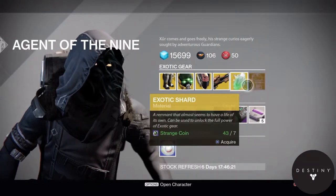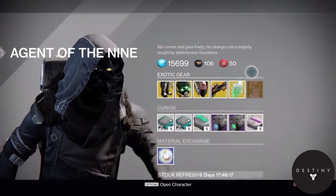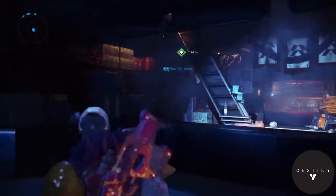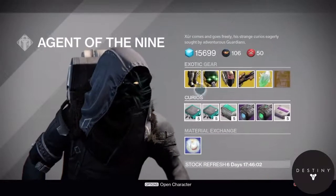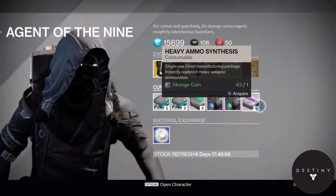He also has an exotic shard and some heavy ammo. I am going to be doing a video on exotic engram openings, so be sure to look out for that later on. This is pretty much it for this week's Xur. I guess this stuff is alright, but I've got all this stuff already so I don't really need any of it, but I'm probably going to get some anyway.